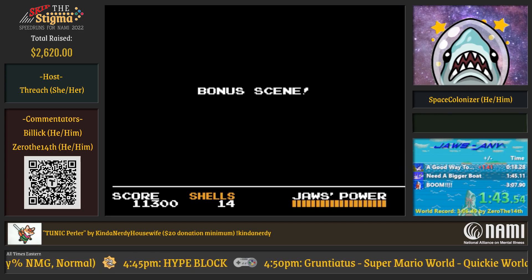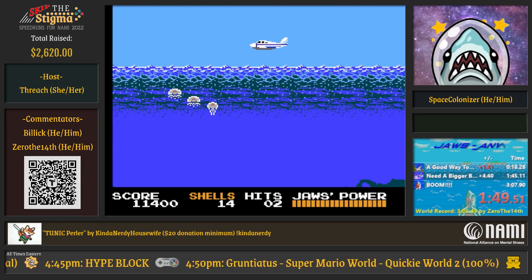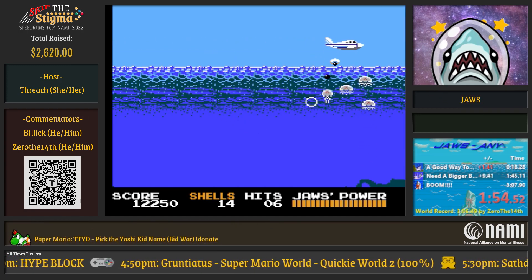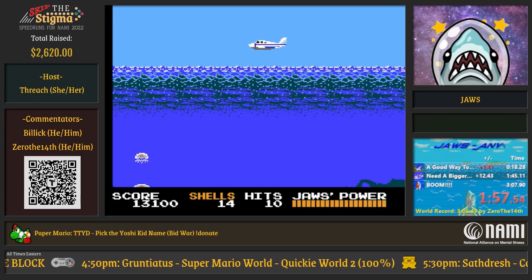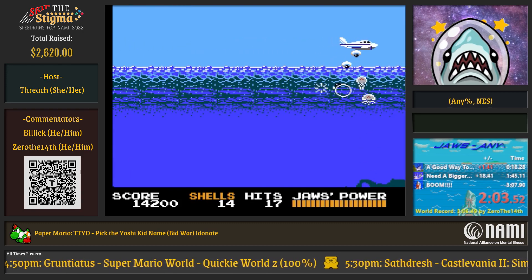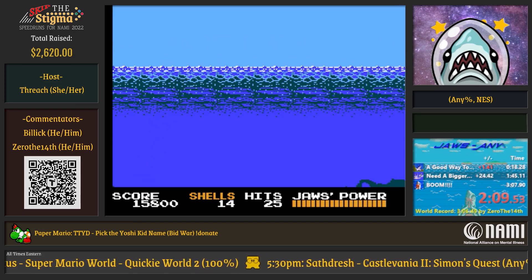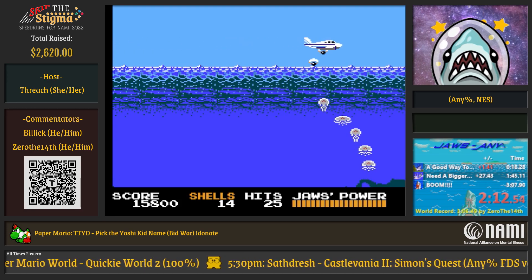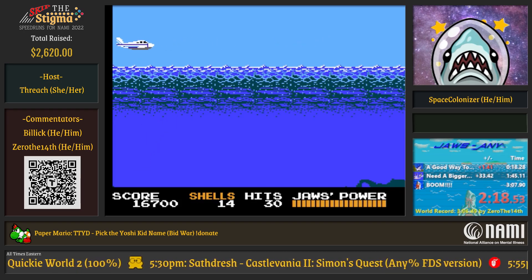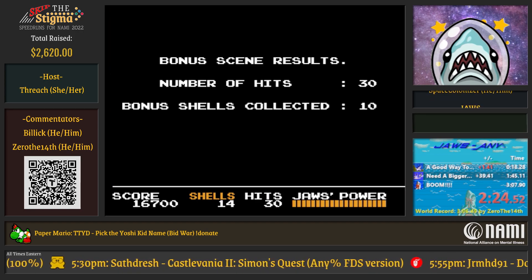How the underworld works: it'll spawn 24 different entities like stingrays and jellyfish, and after the 24th is dead that's when the round ends. What you're seeing now is the bonus scene — it takes a while to go through. The world record actually skips this bonus scene, as you can see it takes a really long time to get through. That's the reason we take the intentional death. Perfect 30 for 30 — I did not get enough points to unlock the submarine, but we don't use the submarine in any percent anymore.